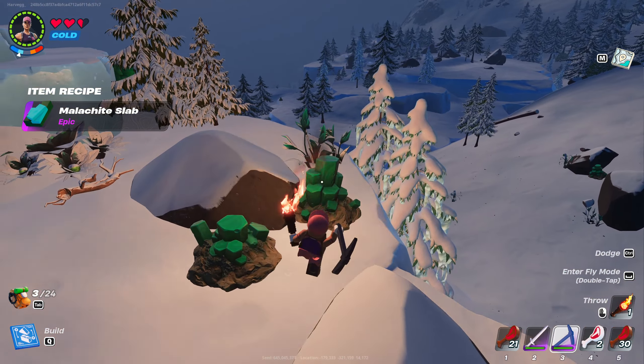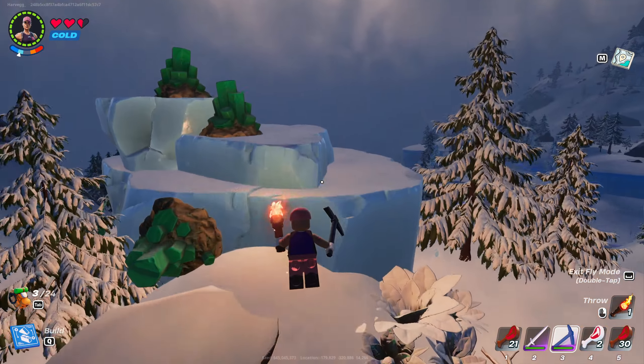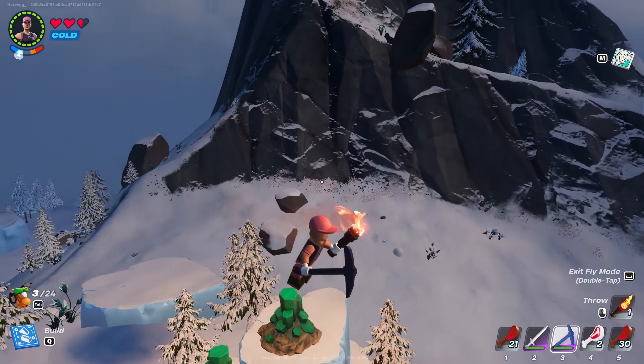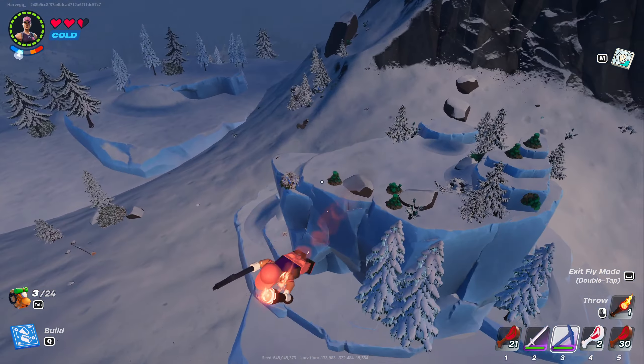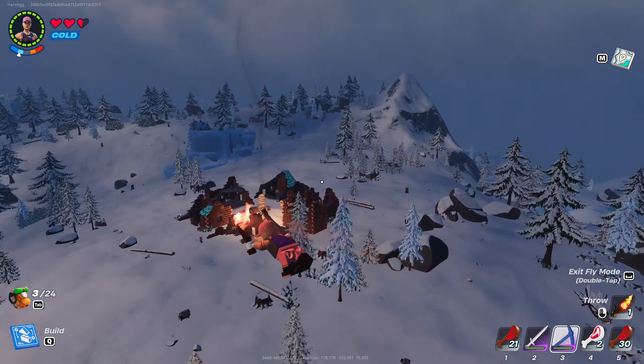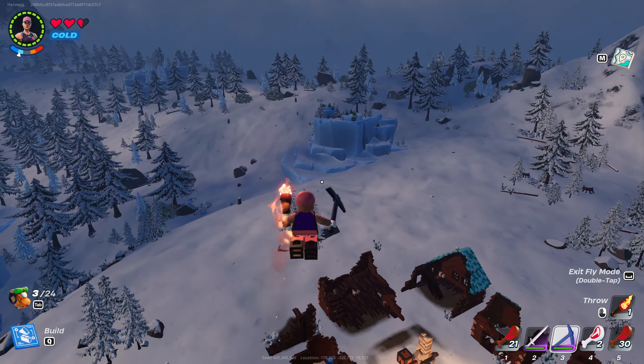You can see there are pieces scattered around — one down there, one here, one here, a couple up there. Once you actually get to the location it's not too bad, it's just getting there. Basically you want to look for these icy peaks when you're on these mountain areas, and that's where malachite tends to be. That's basically how you find it.